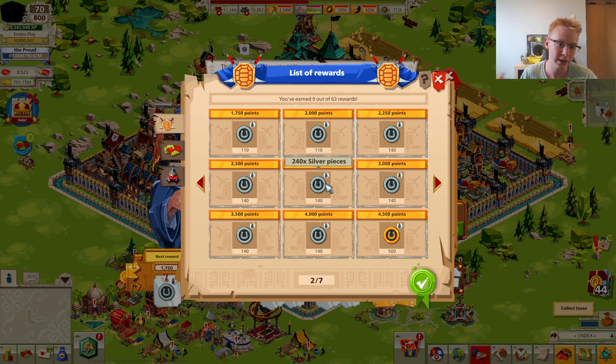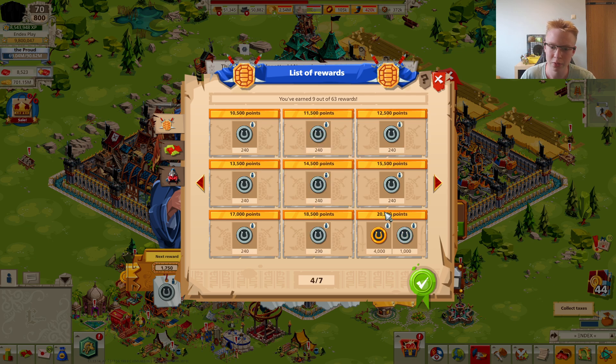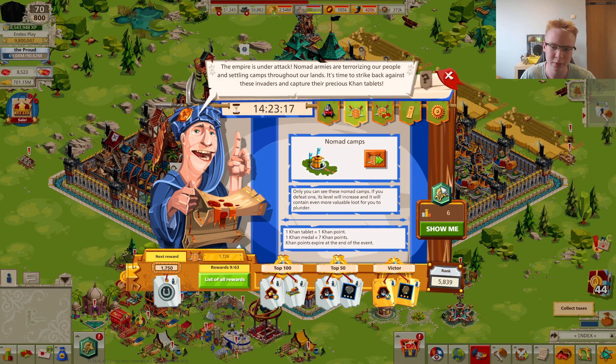This is like a double hit — especially for free-to-play players, but also for spending players like me who were relying on the blacksmith. It's going to be much harder to earn points, reach top rankings, and get decorations. As you may recall, there's a decoration giving 2,000–2,500 public order for making 175,000 points in nomad, and now that's nearly impossible for a free-to-play player without spending money.